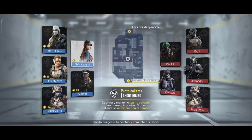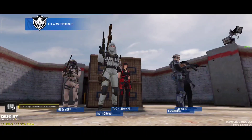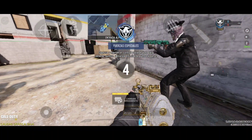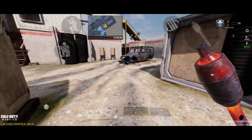Obviamente jugamos en Shots porque es un mapa muy, muy bueno y me gusta muchísimo. Punto caliente es un modo que me encanta. Vamos a dar fuerte con la QQ9 — como ya la conoces — para reventar un poquillo y mostrar el poder de esta arma. Así que vamos a dar fuerte, fuertísimo.